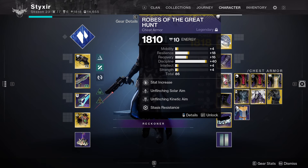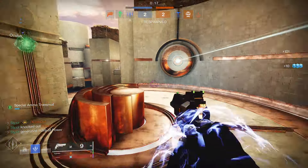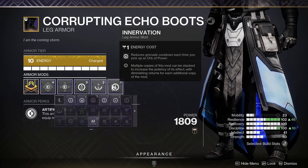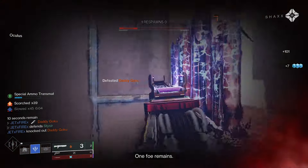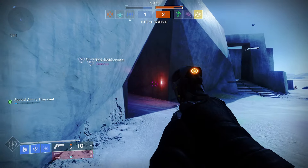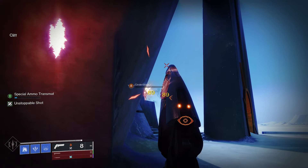For the mods, I'm going with double targeting on the helmet, double dexterity on the gloves, double unflinching and a stasis resistance on the robes. My boots are artifice armor and I'm running absolution, orbs restoration, and innervation so I get as much grenade energy as possible every time I pick up an orb. On my bond I'm running distribution and double bomber, so every time I use my class ability I get another chunk of grenade energy back.